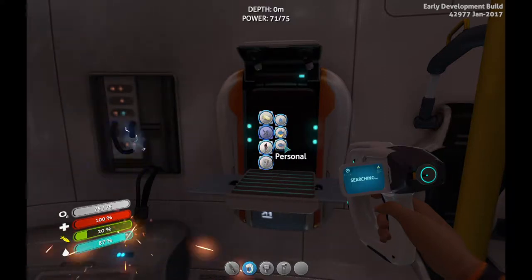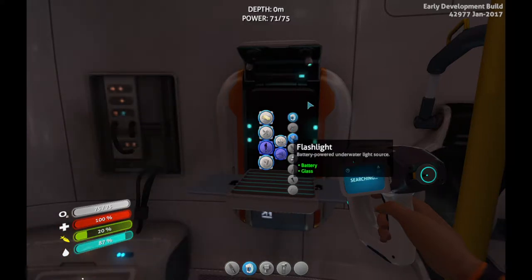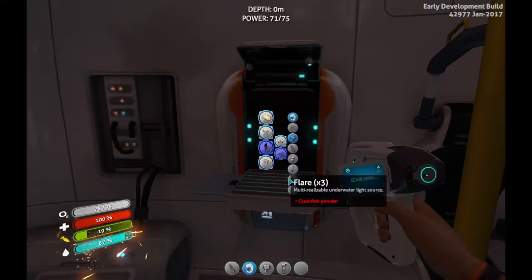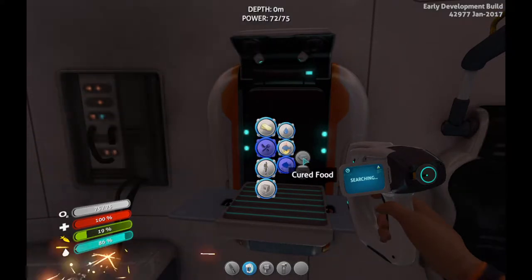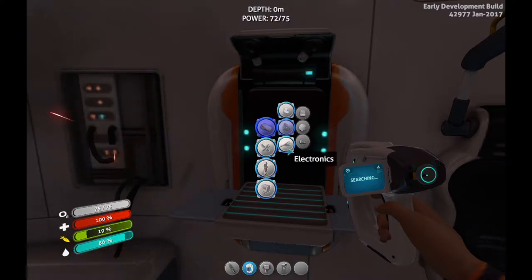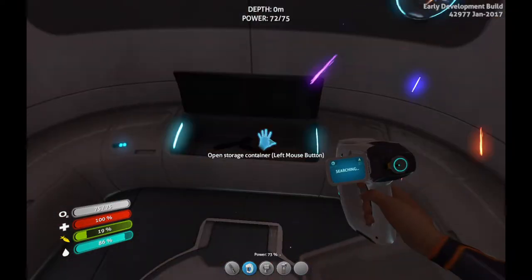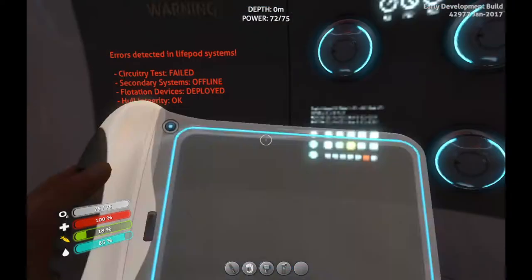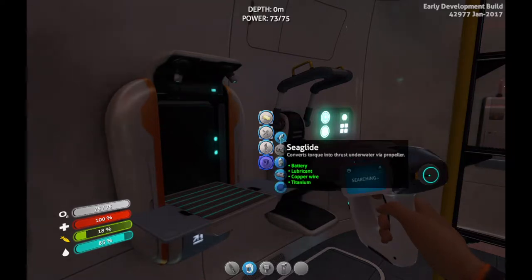Do I have copper ore or did I waste it already? I can get a flash writer scanner — thank you, I don't need that. Cook food — no I don't need that. Advanced materials. Copper wire — oh wait, that's right, I already have copper wiring, it's just stored away! Woohoo, let's take two of those. I can now make sea glide!